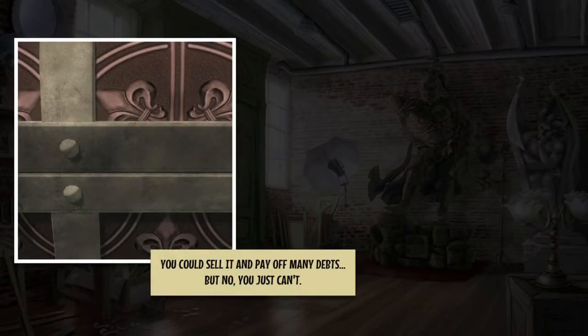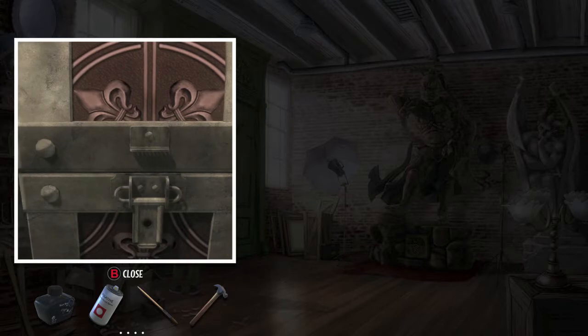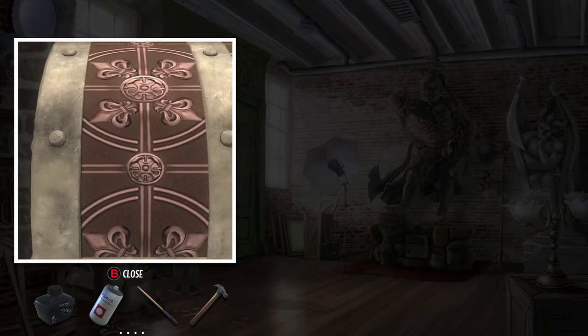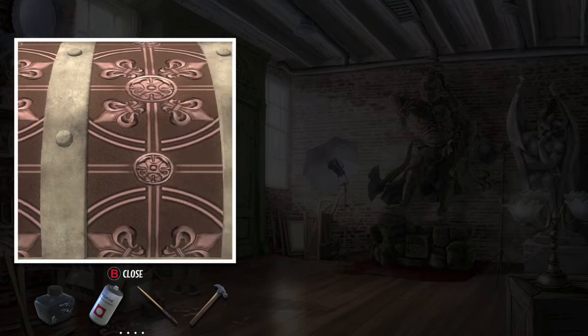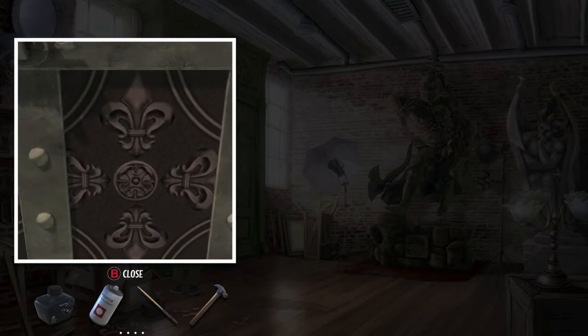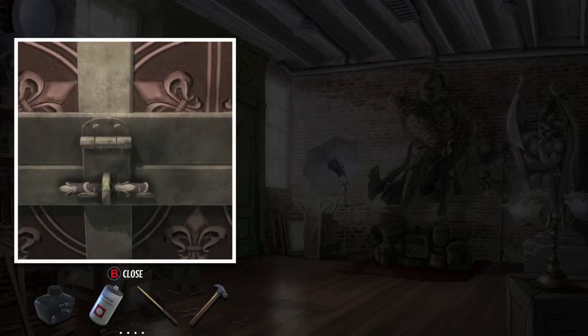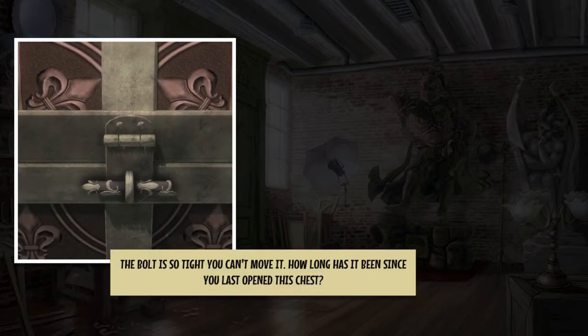The last thing in the room is going to be this treasure chest. You want to interact with the two latches, one on each side. There is also one in the middle that has a pivot stuck in it. So what you want to do is use the hammer to try to knock it out. Unfortunately it's a nice chest and we don't want to ruin things, so we need a nylon hammer which unfortunately we don't have, but we will get the clue to this.